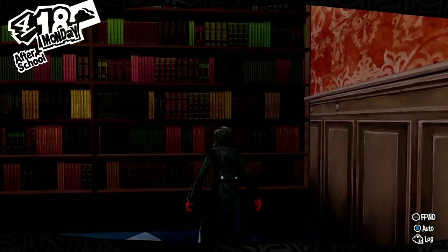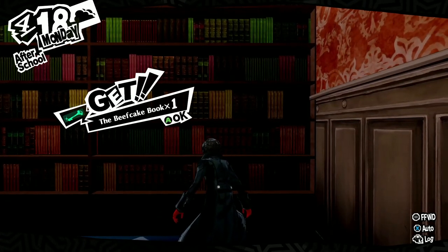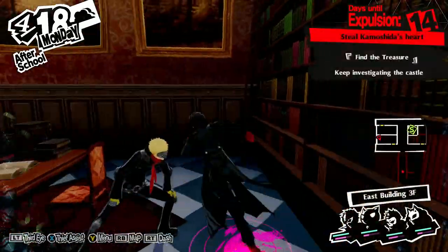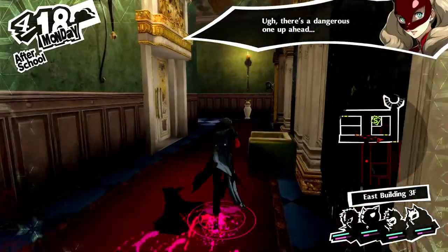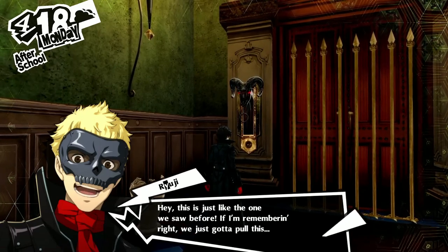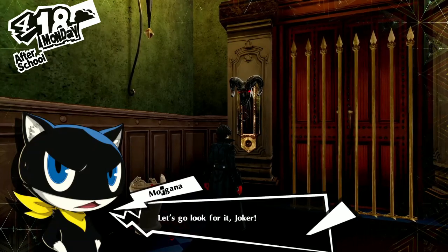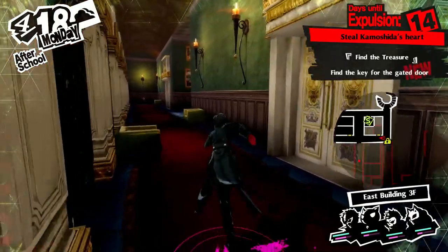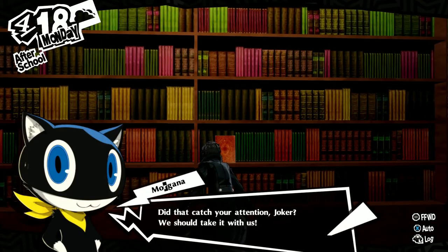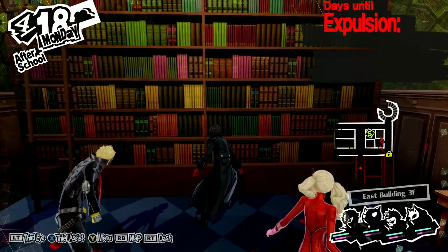We found another book. We then get the Beefcake Book — some weird book on bodybuilding techniques. Moving through the next area, we find a lever that needs a key to activate — there's a round indentation underneath it that needs to be filled. Let's go look for the key. We also find roses and another book: the Slave Book, which sounds kind of important.